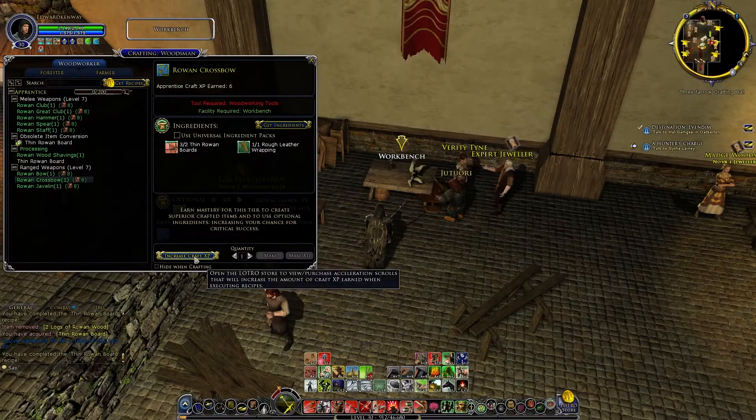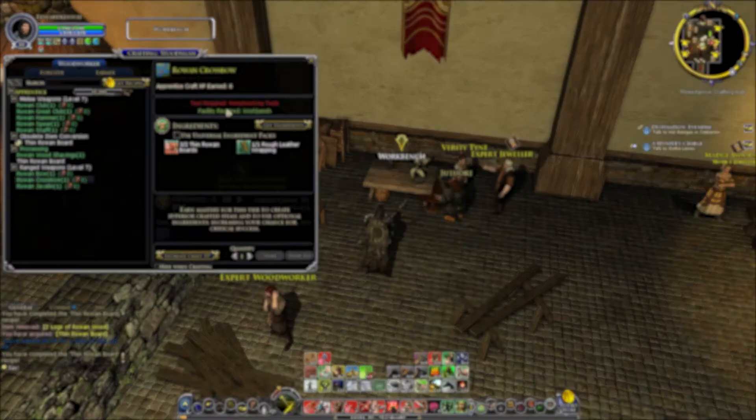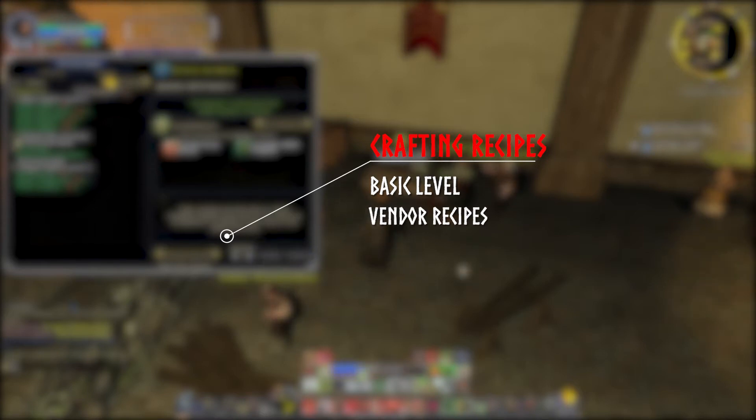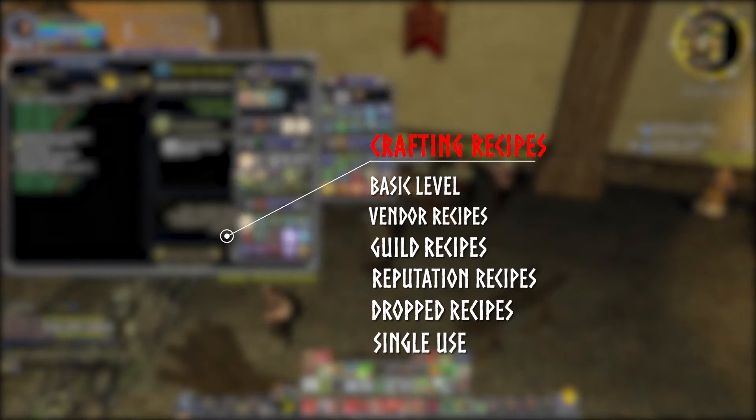As you continue to craft things, you'll get points which will add up to you gaining more levels and being able to craft better items with much better stats. Now let's go over recipes. You have basic recipes, which each level has available to you once you reach that level. Then you have vendor recipes that you can purchase, guild recipes, reputation recipes, dropped recipes that you get from killing various creatures, and single-use recipes that once used are gone.